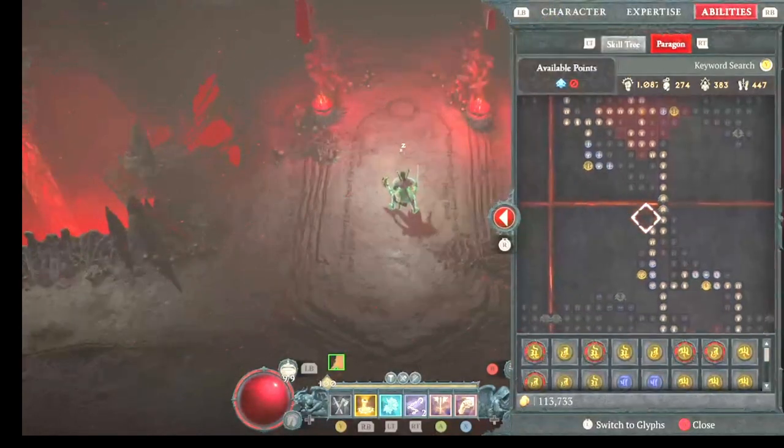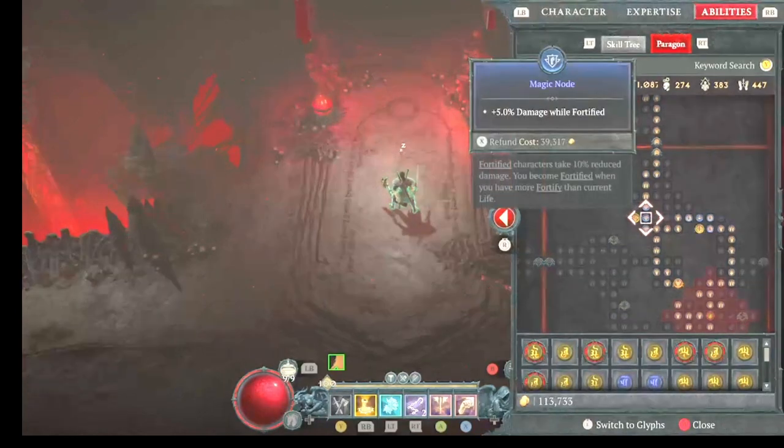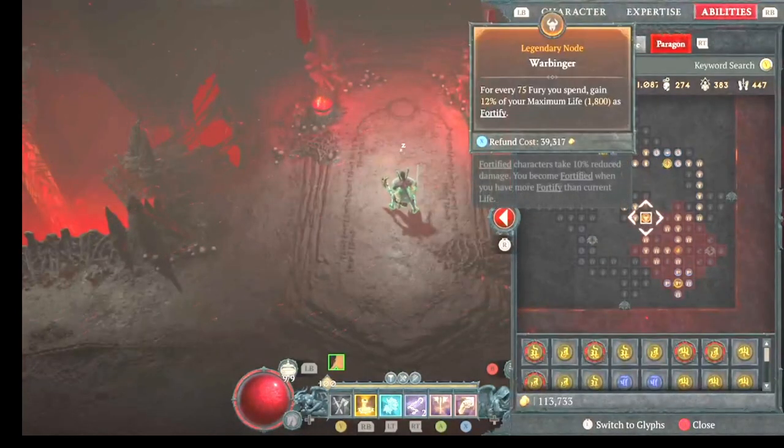We also get damage to bleeding on this board. The next board — this is the only one where I take a legendary node, because it will basically keep you fortified throughout the entire fight, which will help keep you healthy. It's really good.